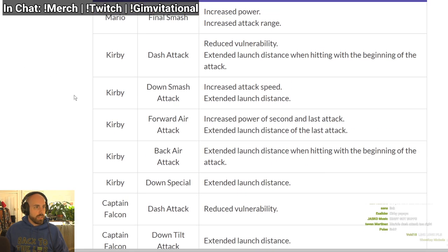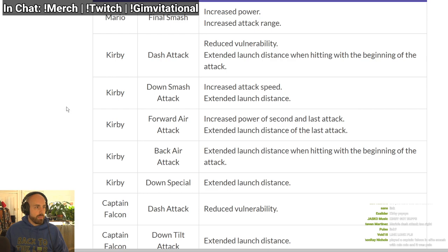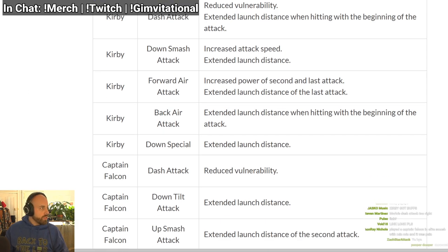Starting with Mario — his final smash has increased damage and a better hitbox. Kirby's dash tech has reduced vulnerability, meaning his forward dash tech has less cooldown, so it ends quicker and is safer on shield. Extended launch distance when hitting the beginning of the attack — I think that's knockback — so it kills earlier. But the first hit is the only part that's stronger, and his down smash has increased attack speed.